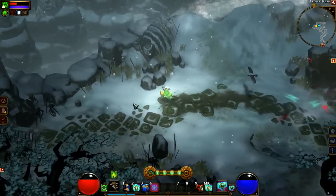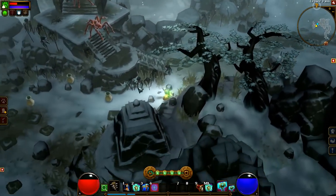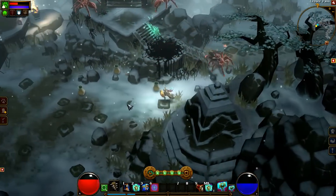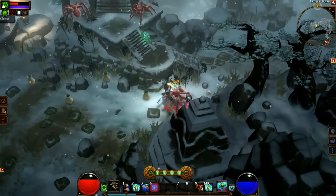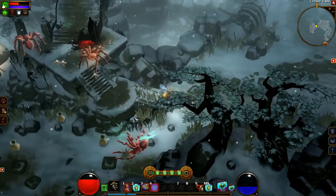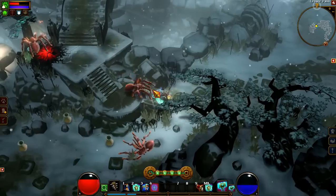You do have some gadgets to play around with. These are spider mines, and you chuck those down and they'll run around and seek out enemies and then blow up on them, which is really cool. You have a whole tree of things like that — little gadgets that you can deploy temporarily to help you out.